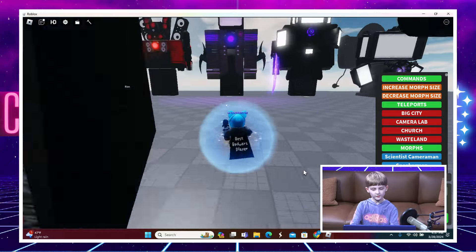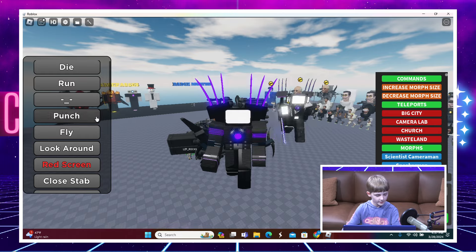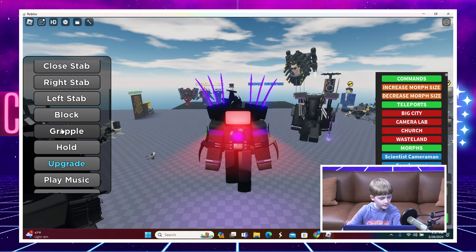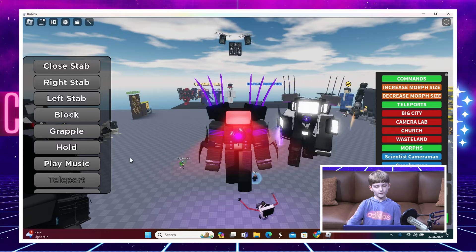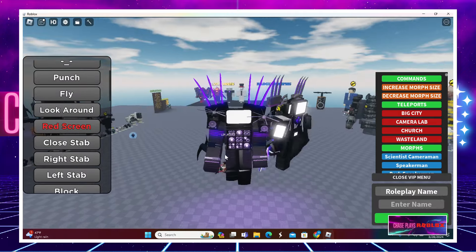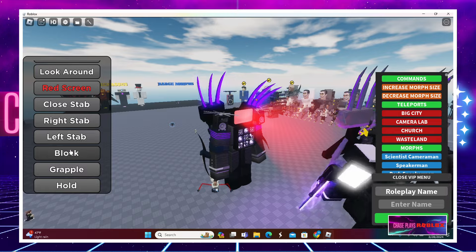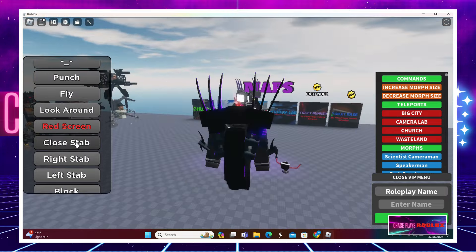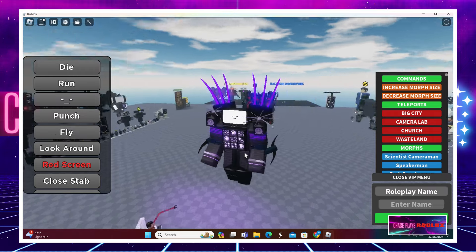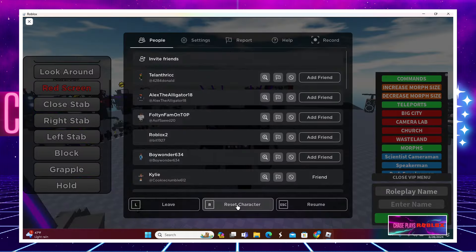We have one more unit on this side - the normal Titan TV Man. We can make him look around, use his red screen, use a grapple, and upgrade him from episode 44. He can also use his weird claws on his back and display different faces on his TV screen. He's not really the coolest morph in the game, so I'm going to reset him.